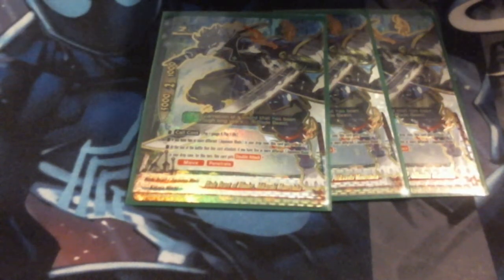Next up, we are running four of the old buddy — but he's still worth it. He is Blade Beast of the Blender, Mikazuki Munechika. He's a 5-2-1. Call cost is pay a gauge, pay a life. If you have two or more different Japanese Blades, he gets a crit, so he becomes a 5-3-1. At the end of the battle of his attack, if you have five or more different Japanese Blades, he gets a double attack. He also comes with Move and Penetrate, so he can move in for defense. Penetrate's always good, especially with that three crit, so you can deal pretty heavy damage.